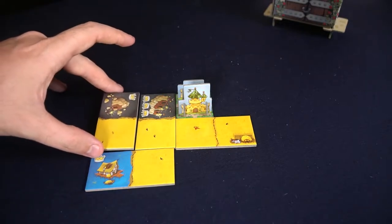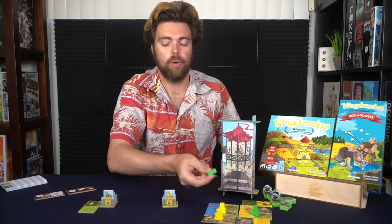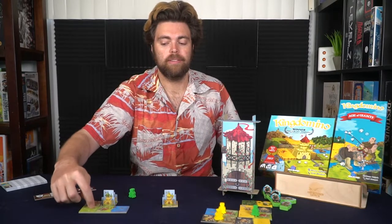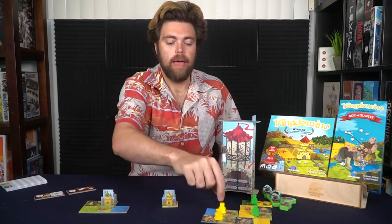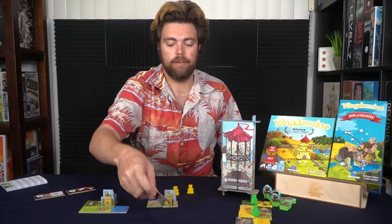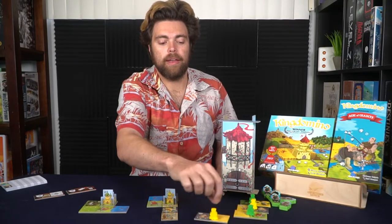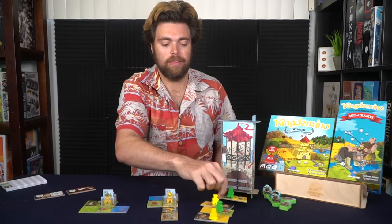After placing, take your meeple and place it on any of the four new tiles. Green then takes their turn, moving their meeple off and placing a tile connecting two matching terrain types. Yellow does the same. After both players have selected, you pull five more tiles from the tower and repeat the process.